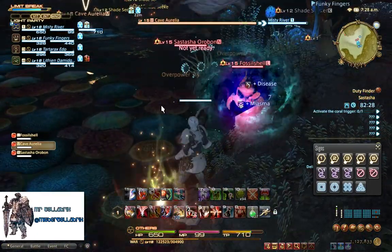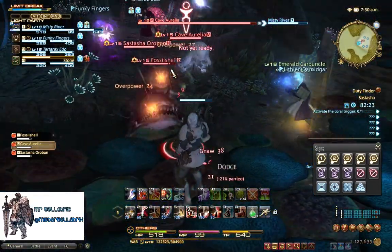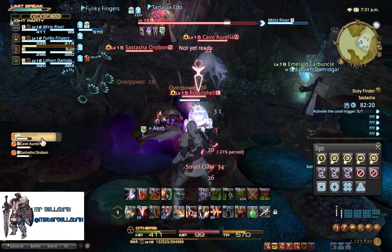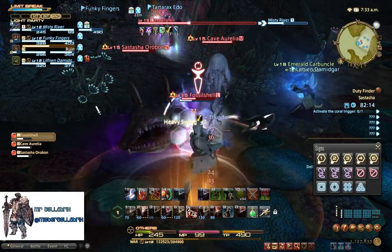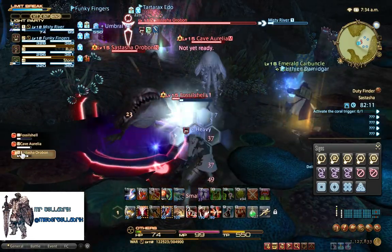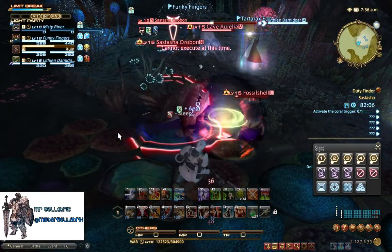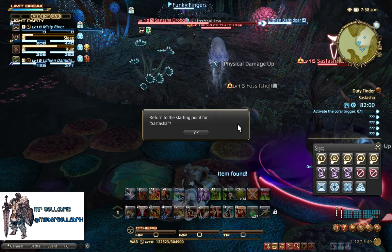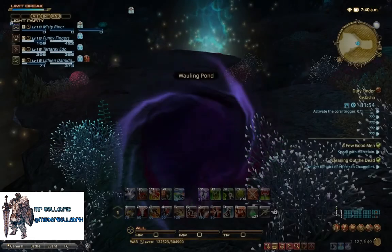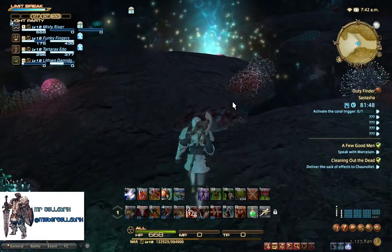We've got a pack of three down here - a Fossil Shell, a Sastasha Ouroboron, and a Cave Auriella. Get them all in range, use overpower to grab enmity on all of them, then start working them over one by one. Look up at the bars and make sure we've got a healthy lead. Make sure all the aggro bars are red. And then we die because we didn't get healed.